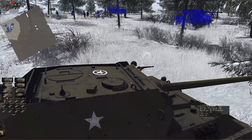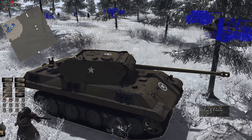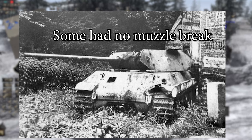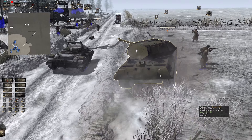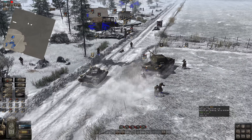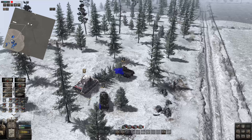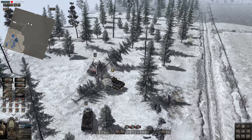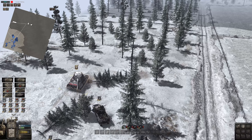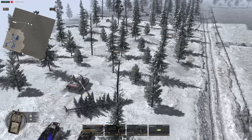They actually removed the cupola from these M10s and added some sheet metal. I think they also removed part of the muzzle brake as well. Obviously they're painted green and have white stars on them, but I'm not sure if they really ever fooled anyone, or how many they actually made. Whether that's 5, 10, or 15, I'm not sure. I just can't imagine they were able to trick a lot of Americans.